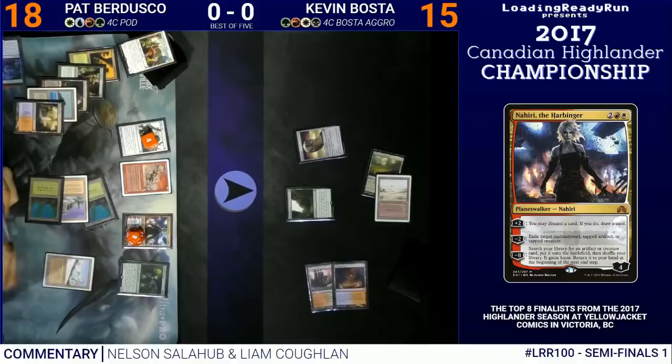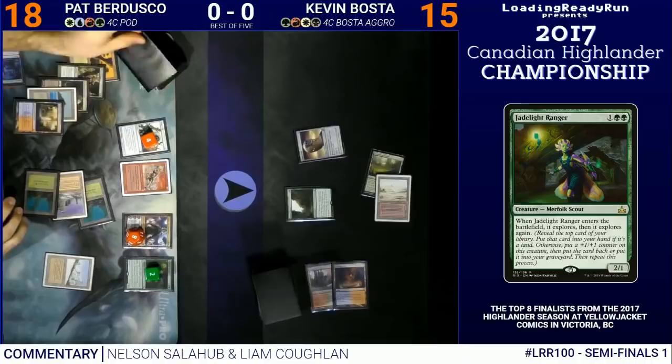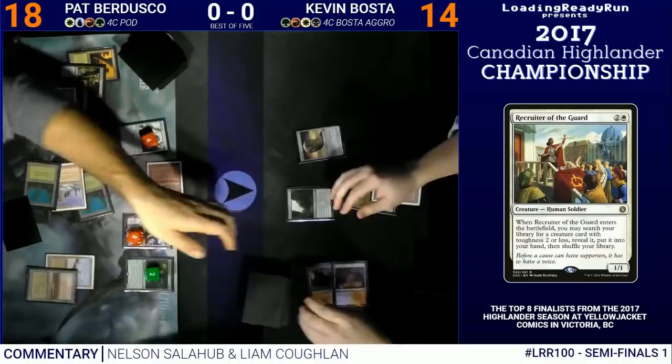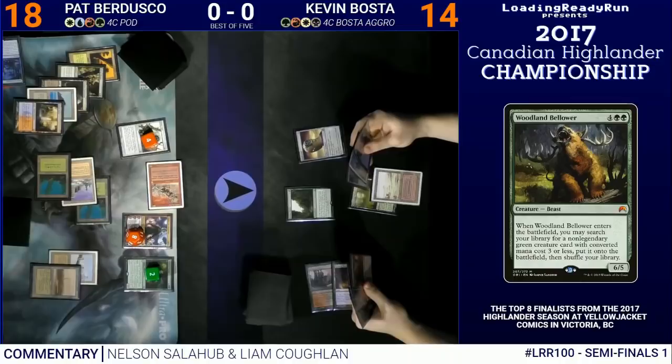I see an Imperial Recruiter of the Guard on top with my Jadelight Ranger. I choose to keep it because on the next turn I can take my Aether Vial up to 5, cast Recruiter of the Guard finding Kiki Jiki, and that can clone the Recruiter or the Goblin Settler. Nahiri's at 8 so I can take her down to find any creature in my deck and give it haste. I'm really going to put the squeeze on Basta on my next turn, making him need a couple of removal spells.